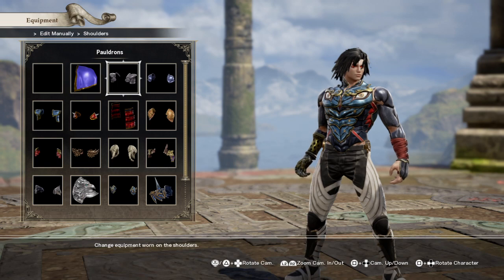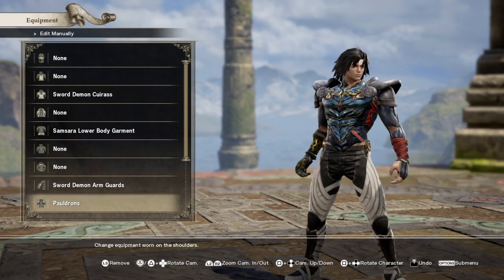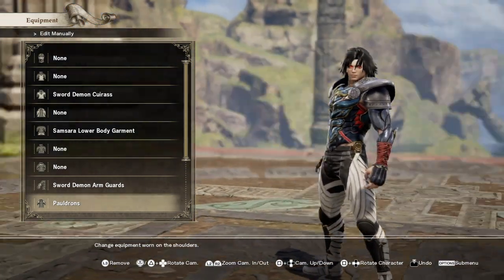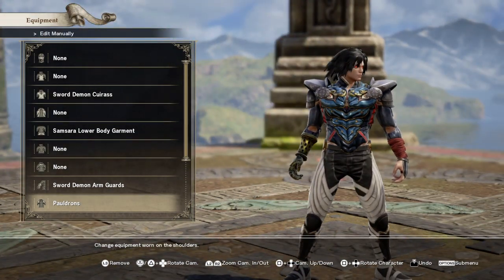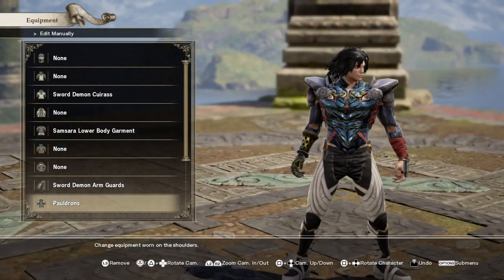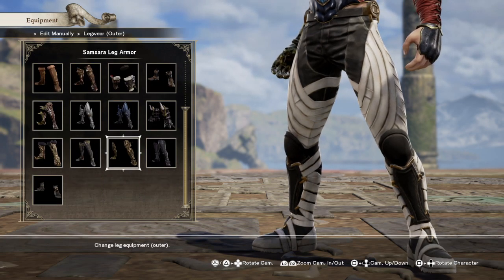For shoulder pads I went with the pauldrons. I felt like those looked good and they blend in a little better, covering up the eyes in the front just a tad bit.